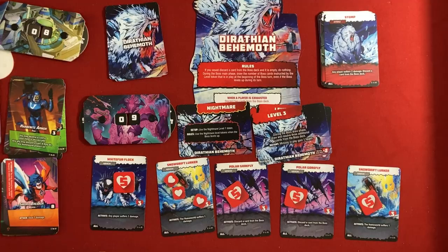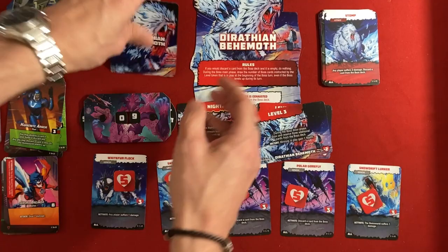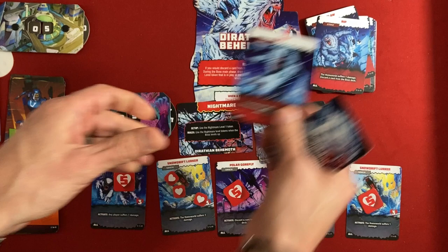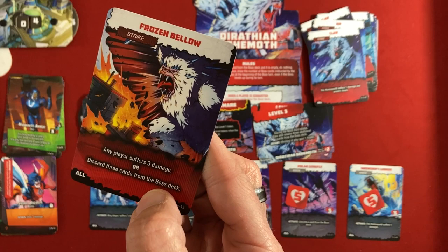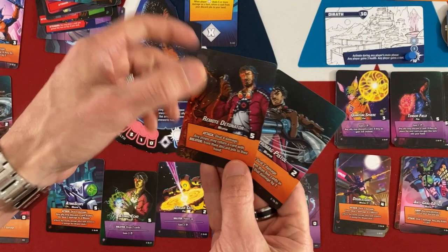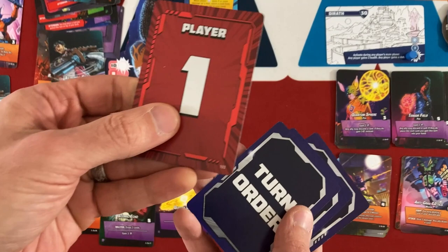The order comes up as boss first — it's fine, we can survive one turn. Homeworld suffers two damage and one player takes one. Then homeworld suffers one, a player suffers one and powers down, homeworld suffers one more, and a card discards from boss deck. Then Frozen Bellow: any player suffers three damage — we can tank that. Then a fourth card, and if the rules mean he levels up again mid-phase we might lose. Checking what would have happened: Reshi would have done about six damage and Sana could follow up. We might have been close — we'll call it a draw.